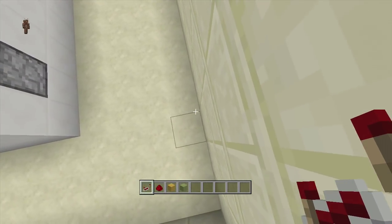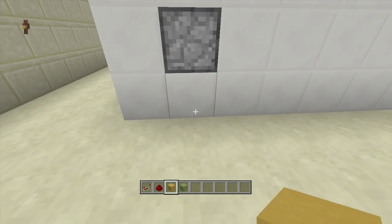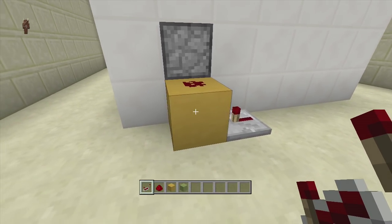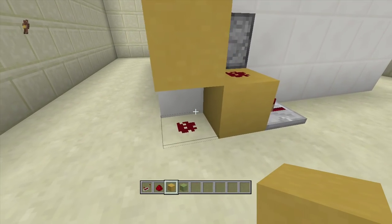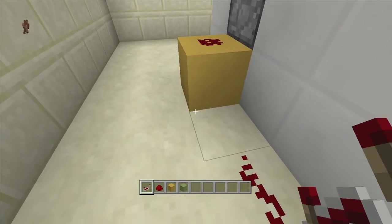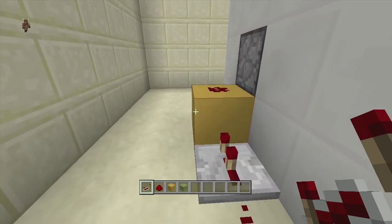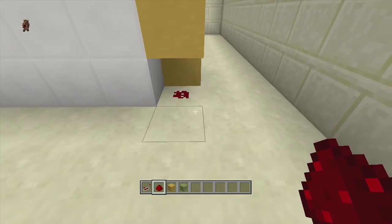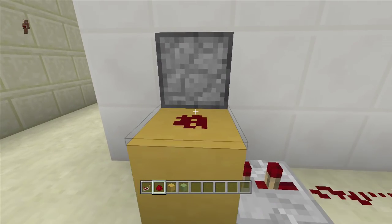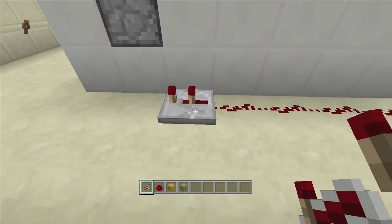Starting where the lever is going, come down to where the bottom piston is. Put a block here with redstone dust on top of it, then put a repeater going into that block on two ticks delay, then put redstone dust down and cut it off. Bring this all the way over to the next piston: put a block, redstone dust, and a repeater going into it on two ticks delay. Do the same again — block, dust, wrap it all the way around, a repeater on two ticks delay, block in front, redstone dust, and bring this all the way around to the last piston with a repeater on two ticks delay and a block in front with redstone dust on top.